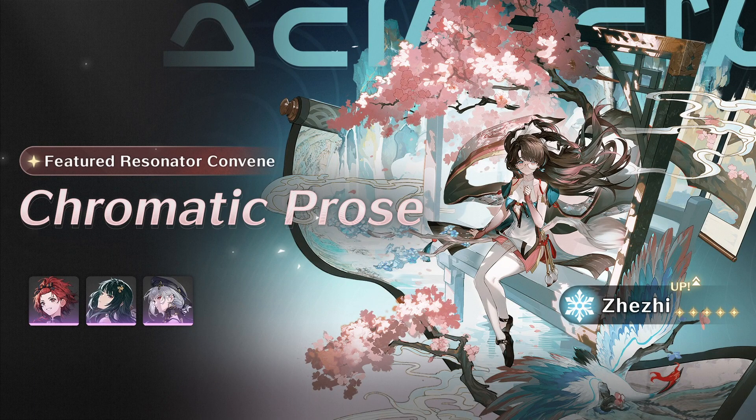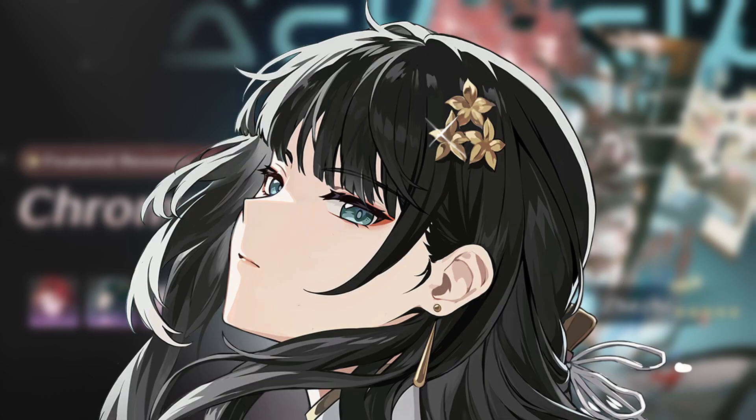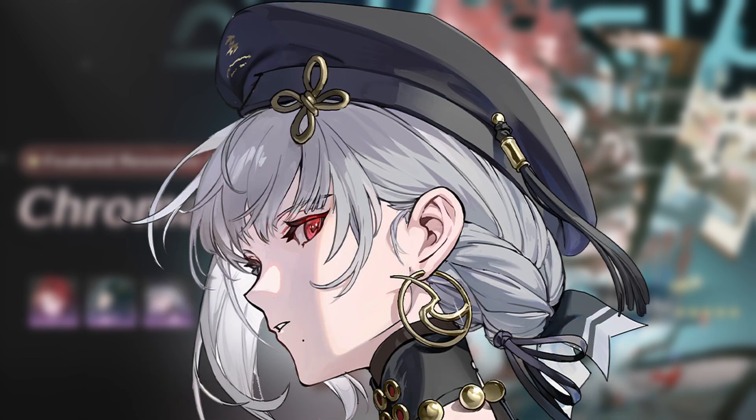As for the 4-star resonators on the banner and their sequences: Chishya has some great sequences and is a good pick if you want to main her. Baiji's sequences are not so important, and even her S6, which buffs Glacial Damage, is not that much needed unless you play a Mono-Glacial Team. Sonho's sequences have great value across the board and make her playstyle less demanding.